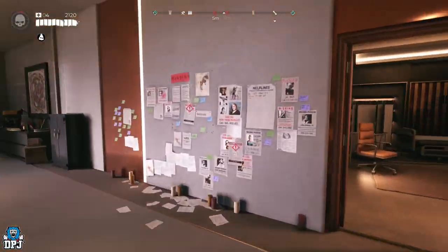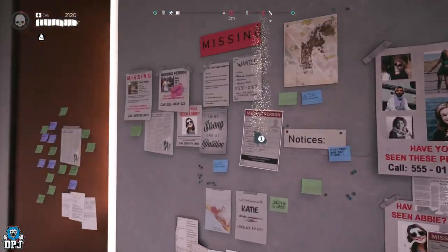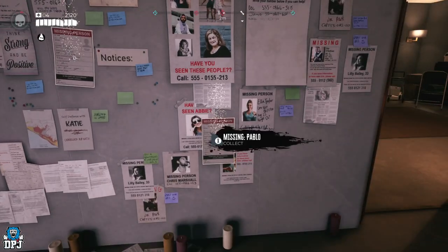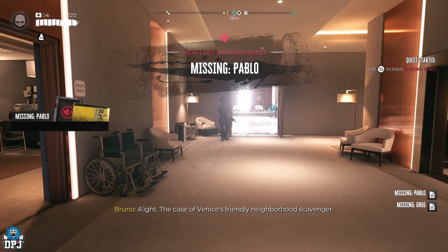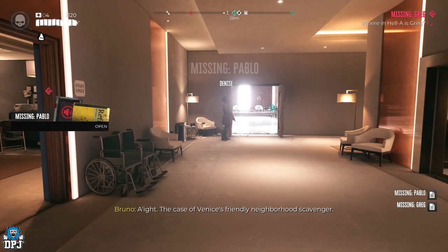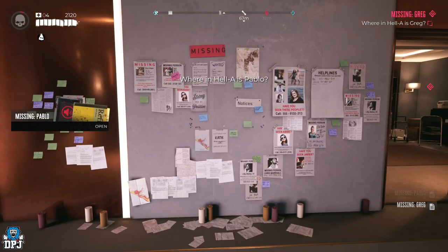Now head back to the missing persons board within the Ocean Avenue Hotel. Waiting for you there will be two more missing persons cases — Greg and Pablo. Let's run through them quickly.